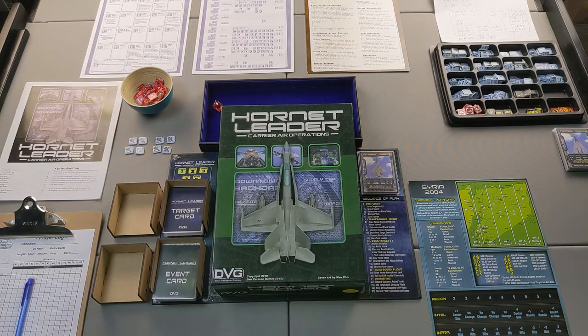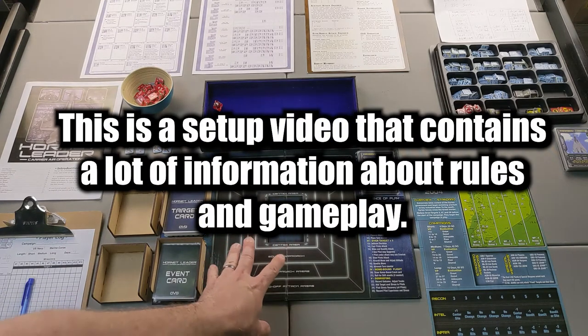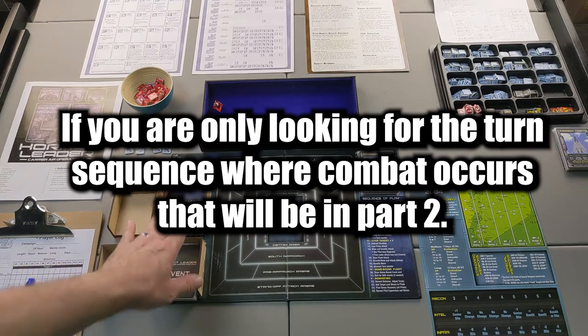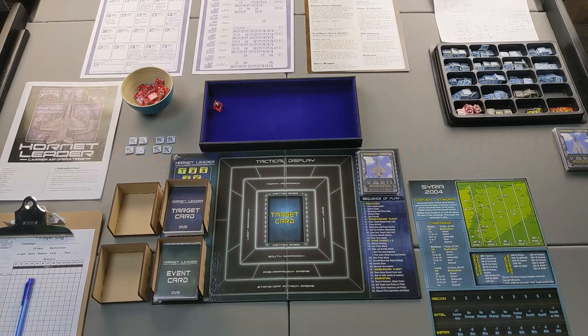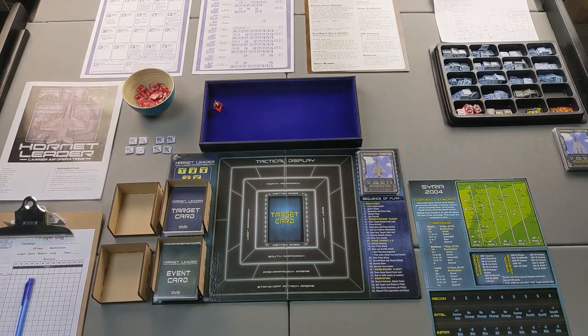With that being said, let me walk you through the setup and get to playing Hornet Leader Carrier Air Operations. You can see I have several items laid out here. We have the main tactical display, which is where most of the action will occur. I have the target and event cards with spaces marked for them, a turn marker up here, and we'll be doing the Syria 2004 campaign. I have my player log down here on the left, the instruction booklet, my cup of enemies ready to go, and my counters for ordnance.